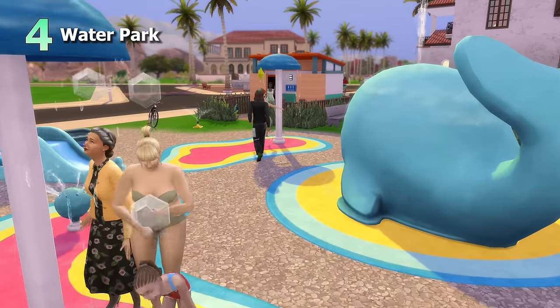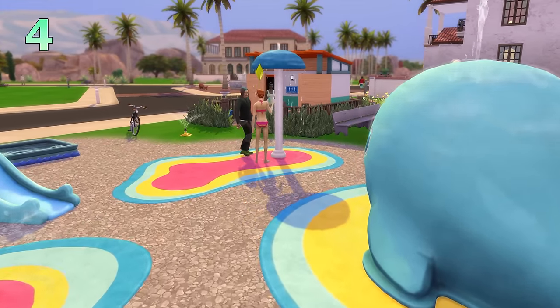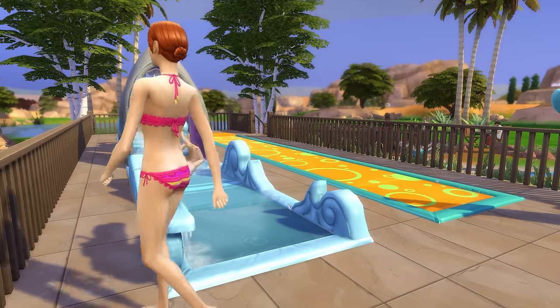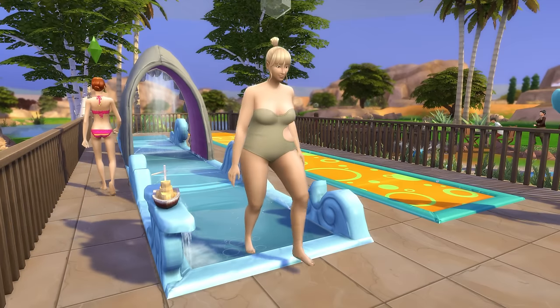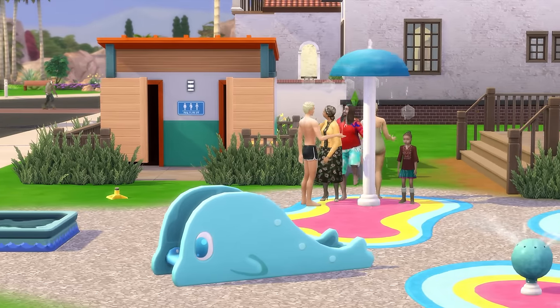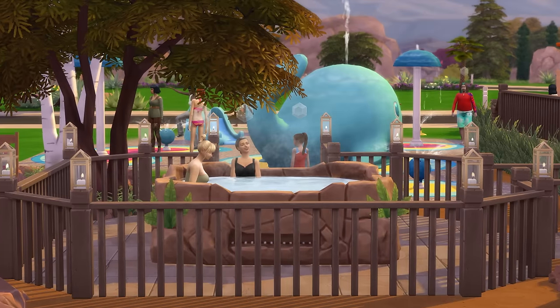Moving on to a quick idea: a water park. If your Sims want something to do on a hot summer's day, the idea here is to have lots of water activities for your Sims to enjoy at a park — besides an actual pool, because I felt that would intrude on pool lot types.